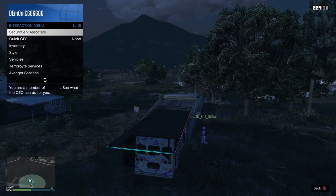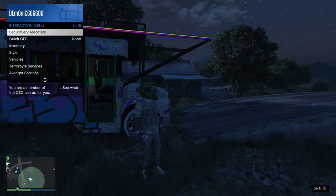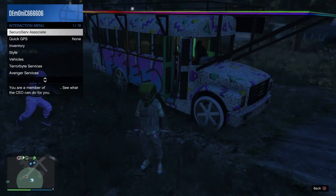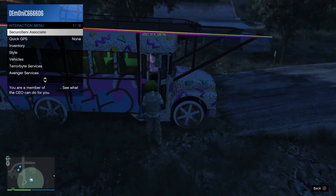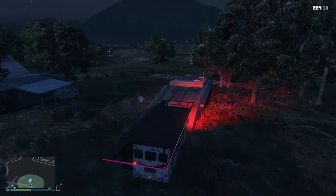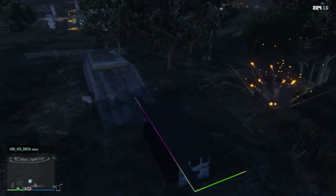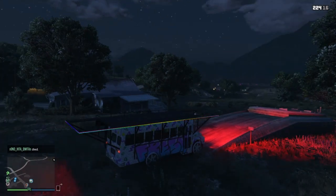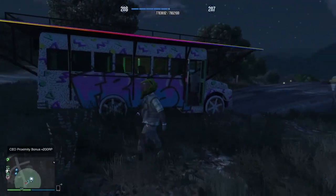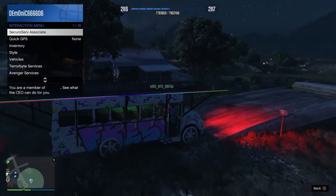If you don't get the animation, have your friend who's giving the bus walk back into the MOC, and as soon as he gets the 'enter alone' prompt he wants to back out of it. He will then hop back in the bus with his interaction menu open. The trick is he wants to push triangle, and as he's about to walk out of the bus he wants to push circle and triangle again quickly — this should suck the bus in. So basically the first time you try it hit circle then triangle; if that doesn't work, next time hit triangle first and then circle and triangle as he's walking out. About 90% of the time it will work.